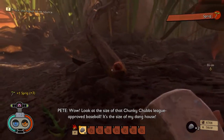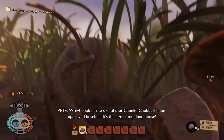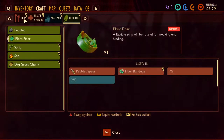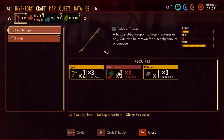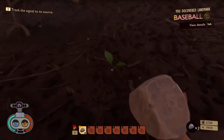Look at the size of that Chunky Chubs league-approved baseball — it's the size of my dang house! Found it. I think we might be able to make the spear here. Plant fiber... oh, we need more plant fiber. I need to stop picking everything up and look for little plants.